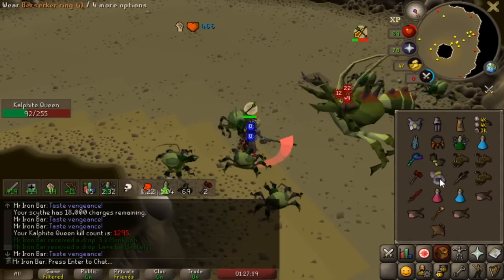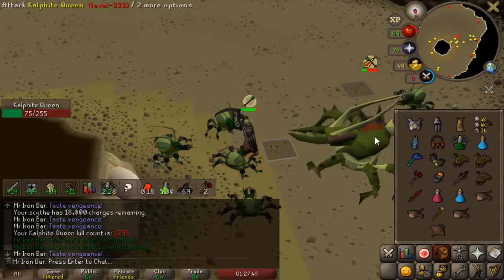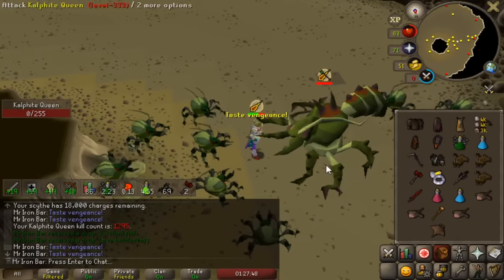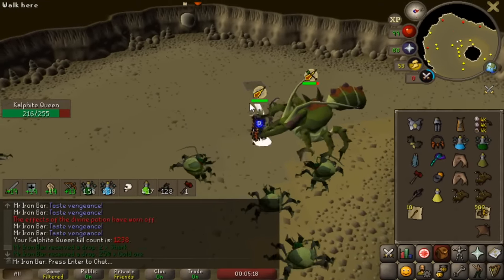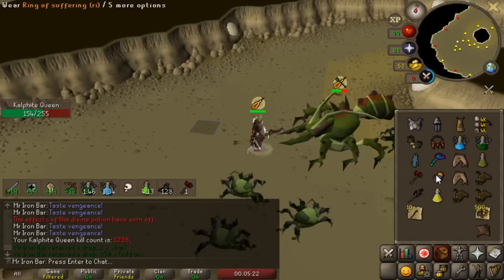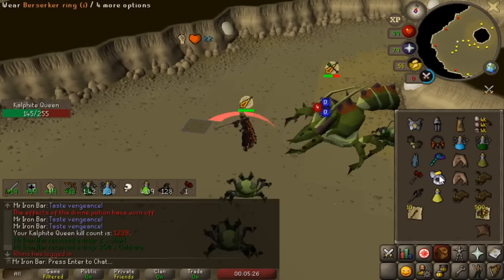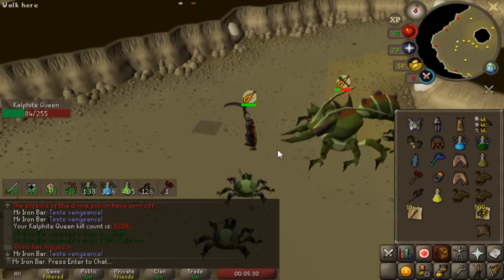The Scythe is better off sticking strictly to the melee phase. But on the melee phase the Inquisitor-Scythe absolutely dominates — the mace honestly doesn't even come close. I was hitting 60s, 70s, and even 80s with the Scythe, and it was really accurate. Even without landing warhammer specs, the Scythe with Inquisitor was still reliably hitting through her defense.